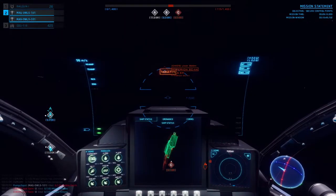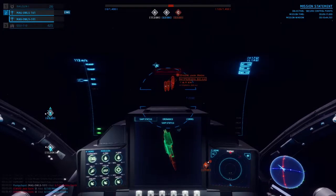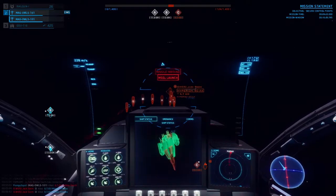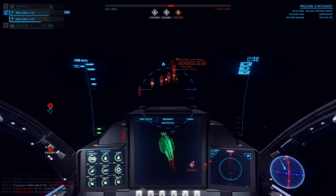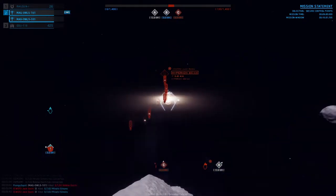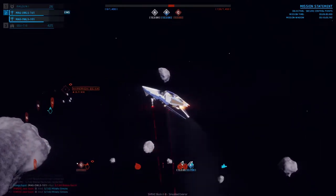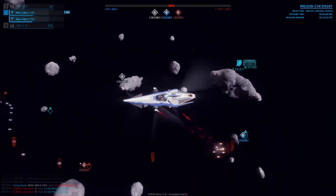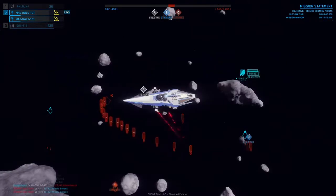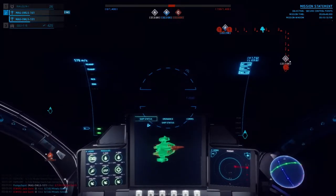First off, missiles cannot change the direction they're going quickly due to their own speed. This can be exploited by going in a different direction perpendicular to their flight path. If a missile is coming straight for you, accelerating your ship up, down, left, or right at about a 90-degree angle to the missile's flight path will be sharp enough to where the missile will not be able to follow and it will overshoot. However, keep in mind that an opponent can predict this movement and will most likely have another missile ready to fire after you dodge the first one.